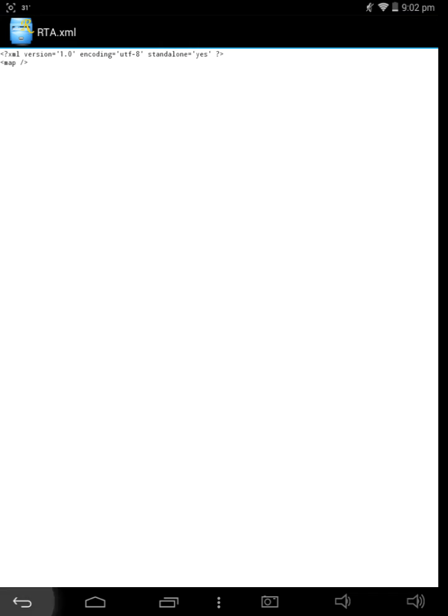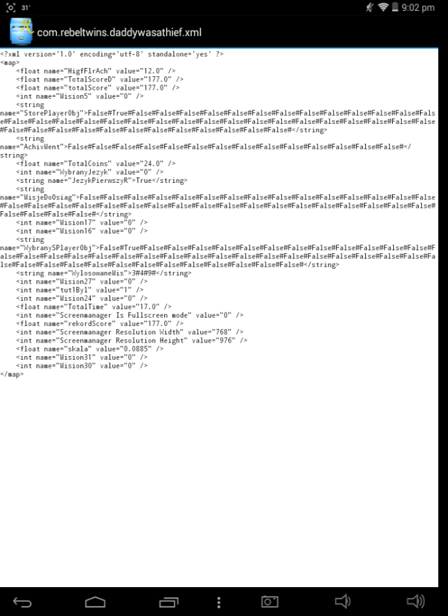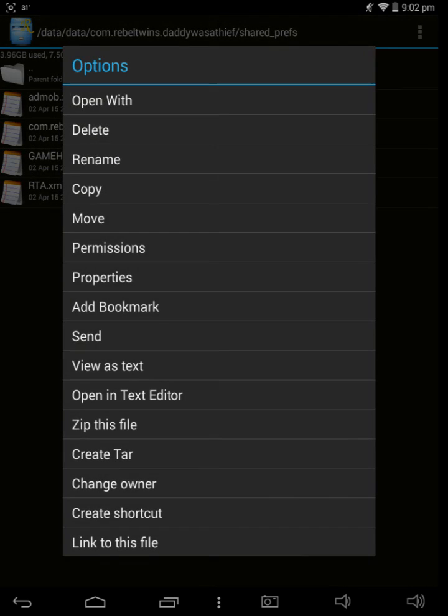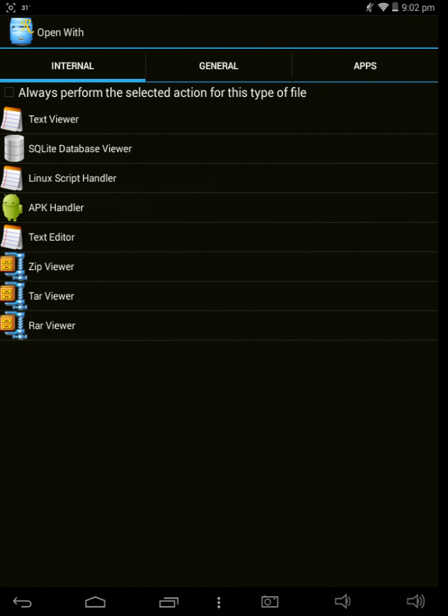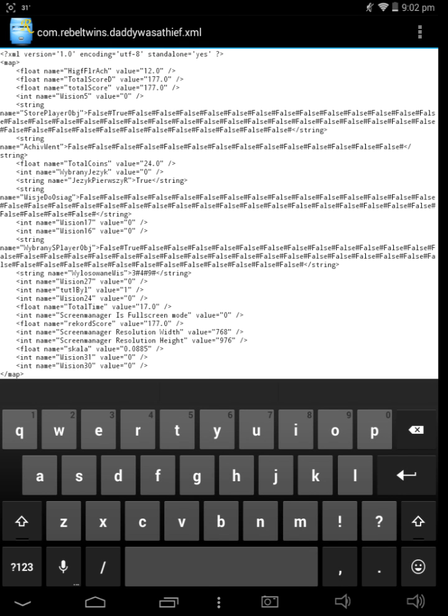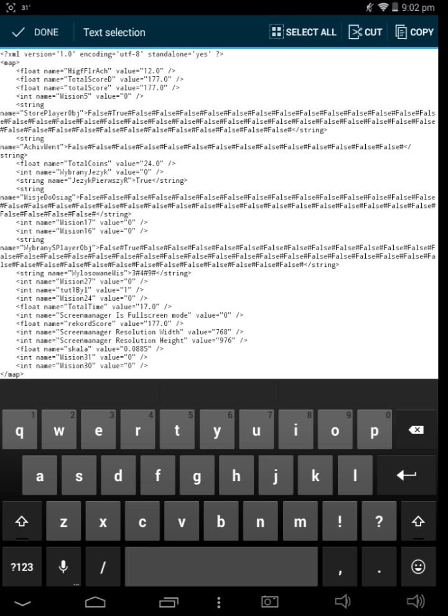As you can see over here, this file has the total score, total coins, your level, and everything — you can change the value. All you have to do is go back, keep pressing on it, then open with text editor. After opening it, I said I'll do a coin hack. You can see I told you that I have 24 coins — so over here it says float name total coins 24. So I am just going to change the value of 24 to 9999999.